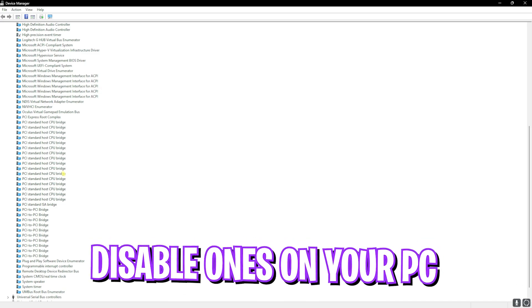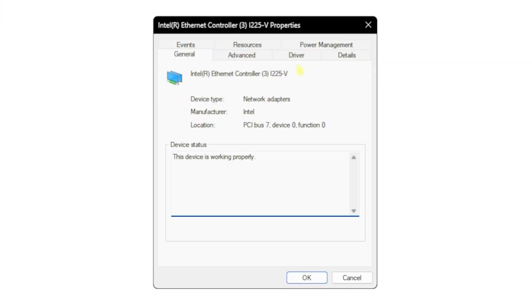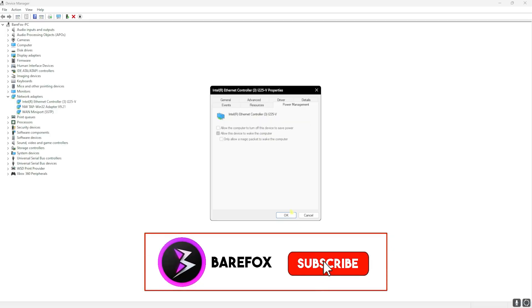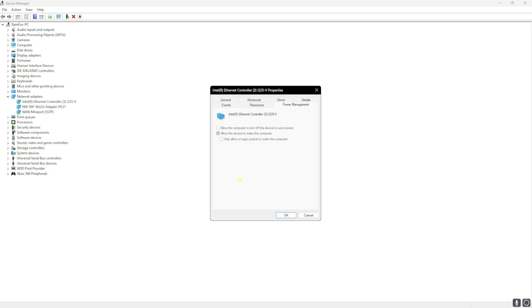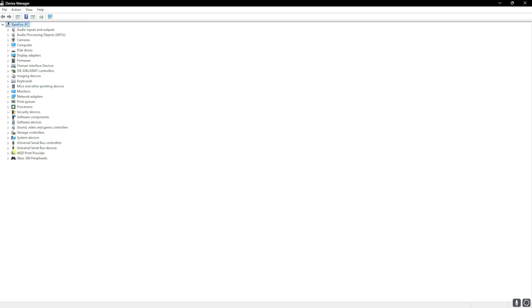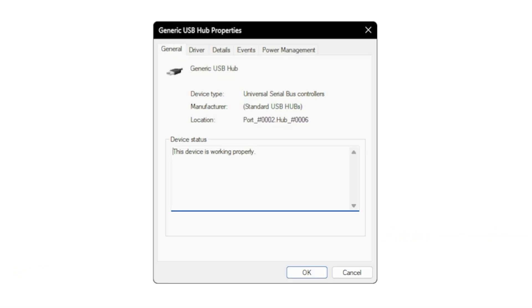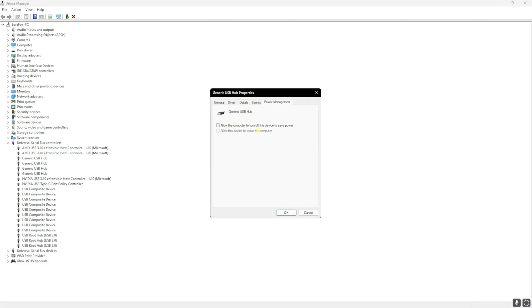If you don't have all four, just disable whichever ones are available. Next go into network adapters, find your ethernet adapter, right click and go to properties, then power management. Uncheck 'allow the computer to turn off this device to save power.' This fixes ping and packet loss issues that can cause input latency. Do the same under universal serial bus controllers for your keyboard and mouse devices.